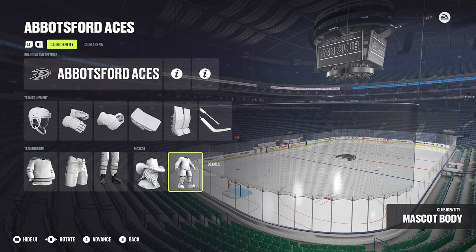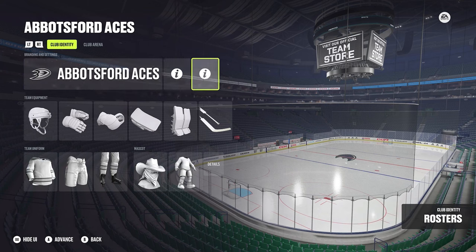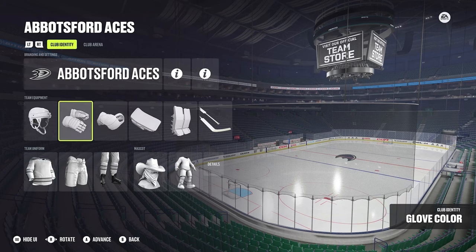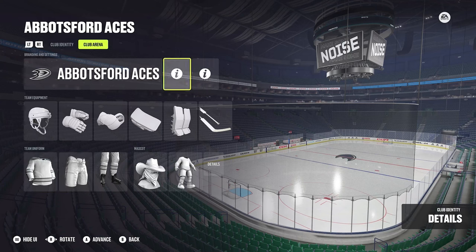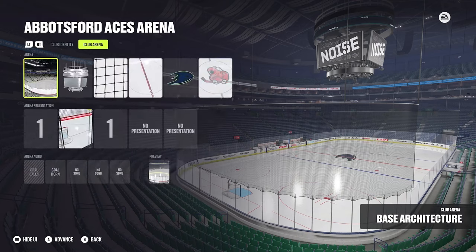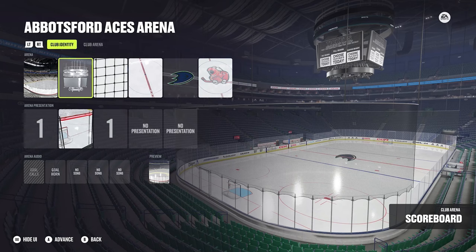This is the main screen for when you start up creating a team. You've got where you put in the logos and branding, you have your club details, and your roster where you'll add players to the team. Here you'll customize your equipment, and then you also have your team uniform and mascot details. If you want to customize your arena, you press the triggers to go over to that section and start customizing things like your goal horn and rink style.